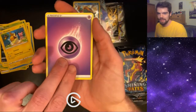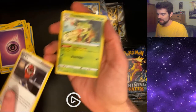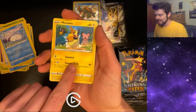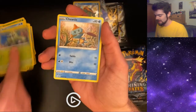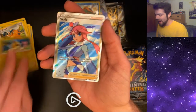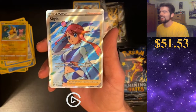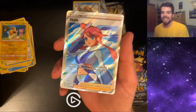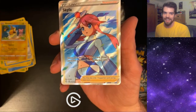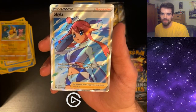We got a Psychic Energy to start. There's Ball Guy — the man, the myth, the legend himself. We got a Chuddle. Cufant. Oh! Full Art Skyla! Dude! Yes! Oh my god! The Skyla card — this is a great card! Everyone loves the waifu cards. This is money right here. I don't know how much it's worth, but this is great.